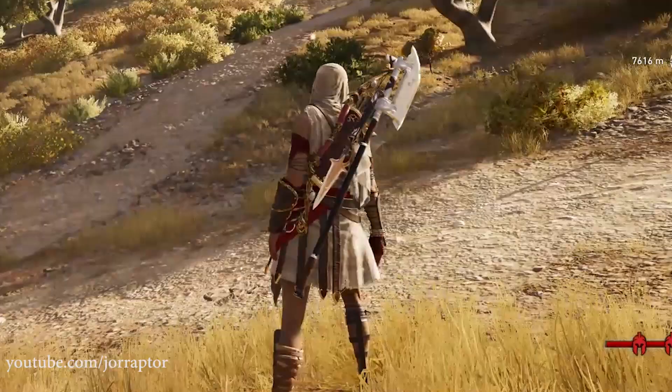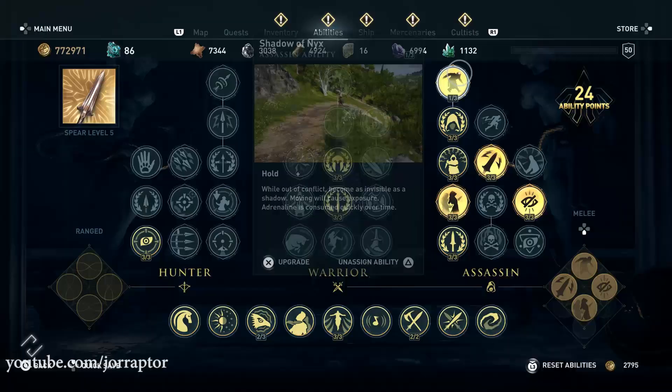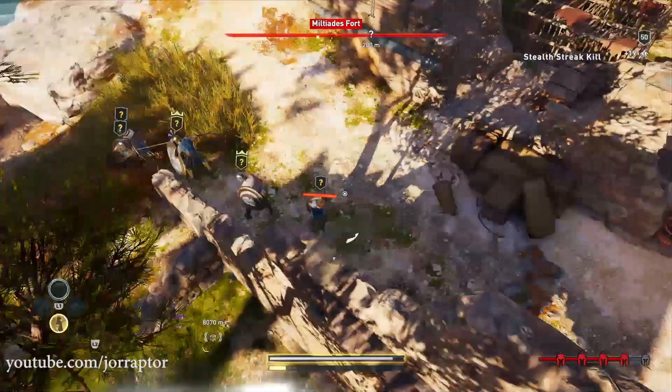The set bonus makes you able to use the Shadow of Nyx assassin ability for longer — you unlock that one at level 23. So if you have this full set on, it will drain less adrenaline so you can stay invisible for longer. It's nice to sneak around the camp and sneak up to enemies without them seeing you, or go invisible after being spotted to easily sneak away or get into the fight again with another assassinate.